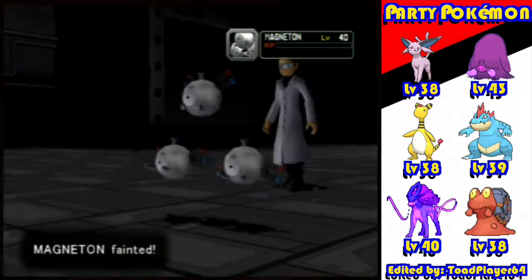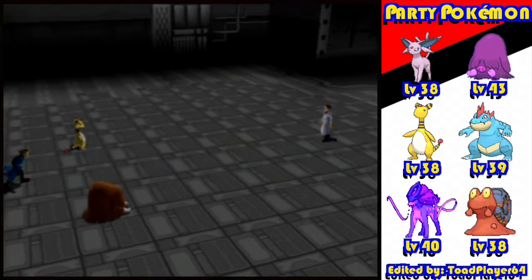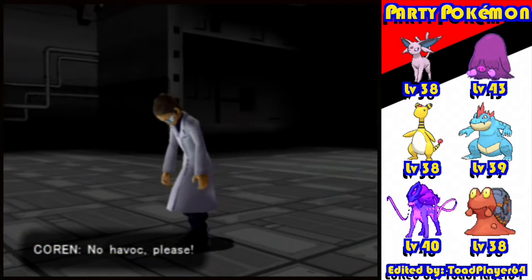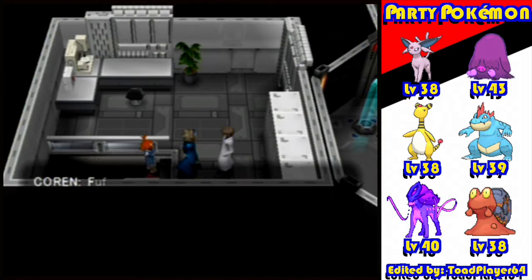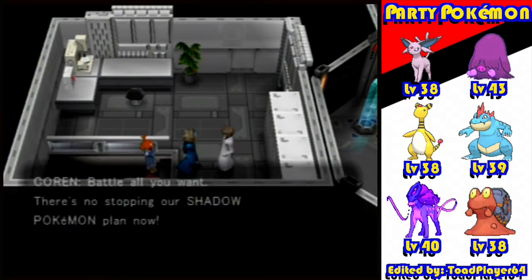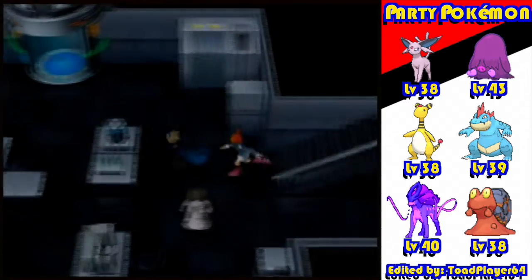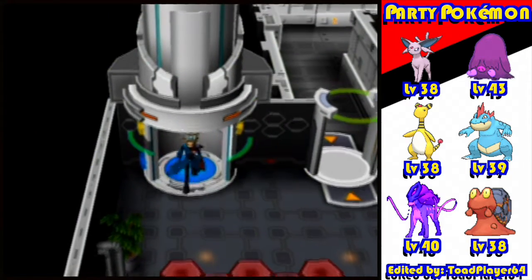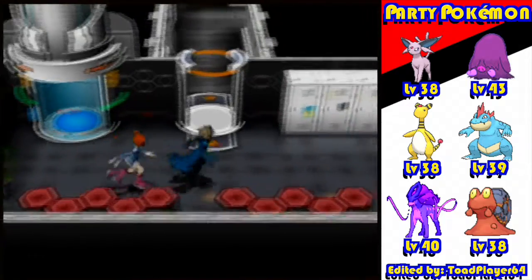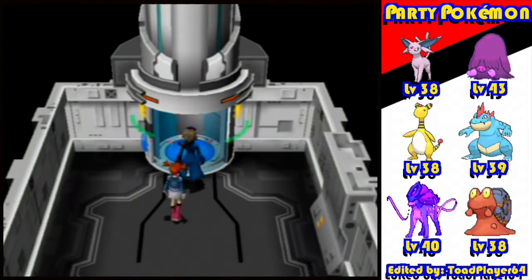Yeah, that's what I thought - Ampharos you have some sort of speed deficiency because there's no way anybody should have missed that. Good - no havoc. Well you just wreaked havoc on your own. Only 1,600 - that's another thing that sucks about Coliseum, you have so many battles but you get hardly any money from them. I'm gonna cut this out for a split second just to go and heal because my team got pretty wrecked.